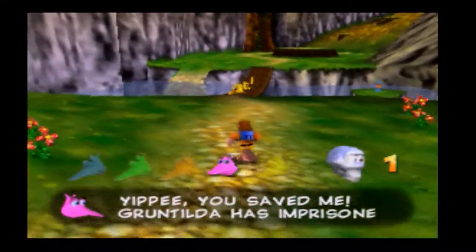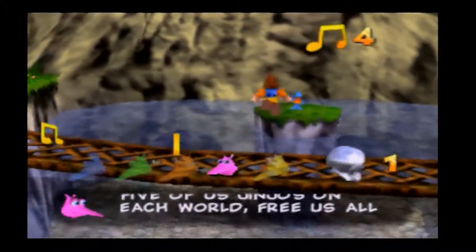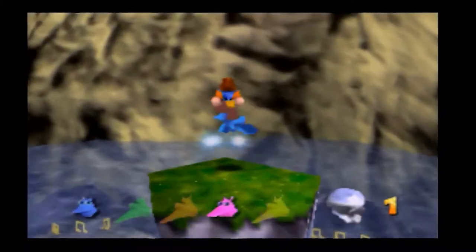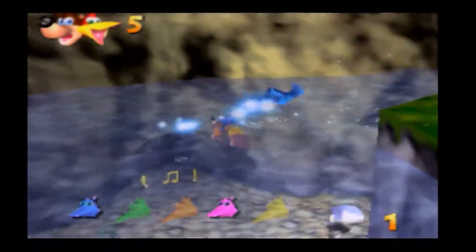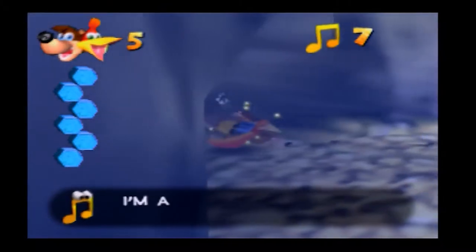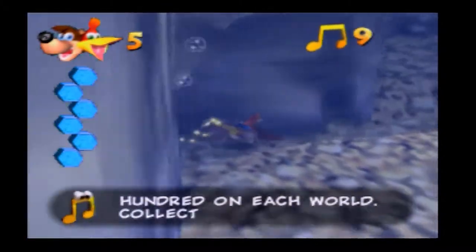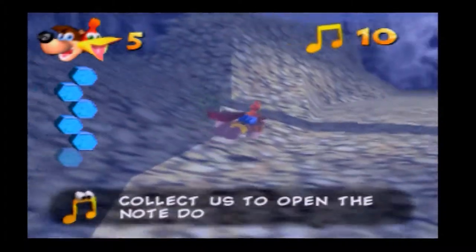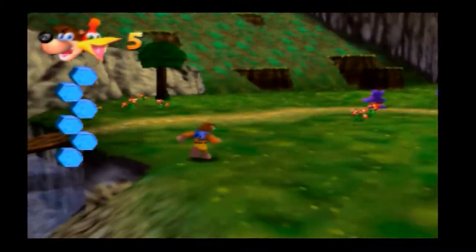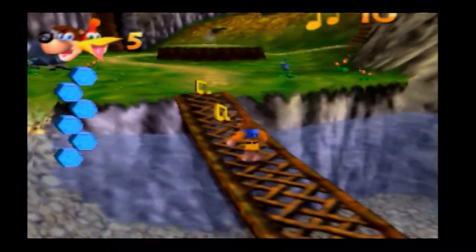To start things off we are introduced to a couple of brand new items from the get go, including the mumbo skulls. These are objects we need to collect for a character called Mumbo Jumbo, who will basically unlock certain new gameplay features later down the line. He transforms us into different animals that we can use to do certain tasks and obtain new items throughout the game.